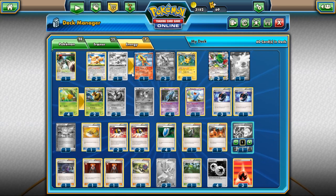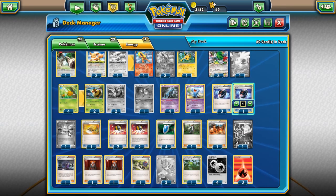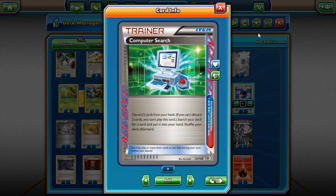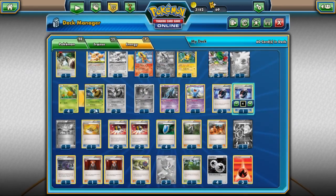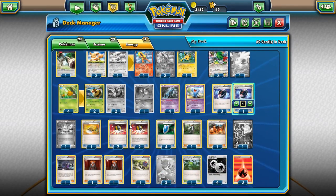It runs 28 Pokemon so it can do a lot of damage. Trainer cards: it runs four Battle Compressors so you can compress Pokemon and other stuff you might need like Supporters. One Computer Search — discard two cards from your hand, search your deck for a card and put it into your hand, then shuffle your deck. Four Ultra Balls so you can pick up any Pokemon you need and discard stuff from your hand. Four VS Seekers so you can pick up Supporters from your discard pile that you need to use.